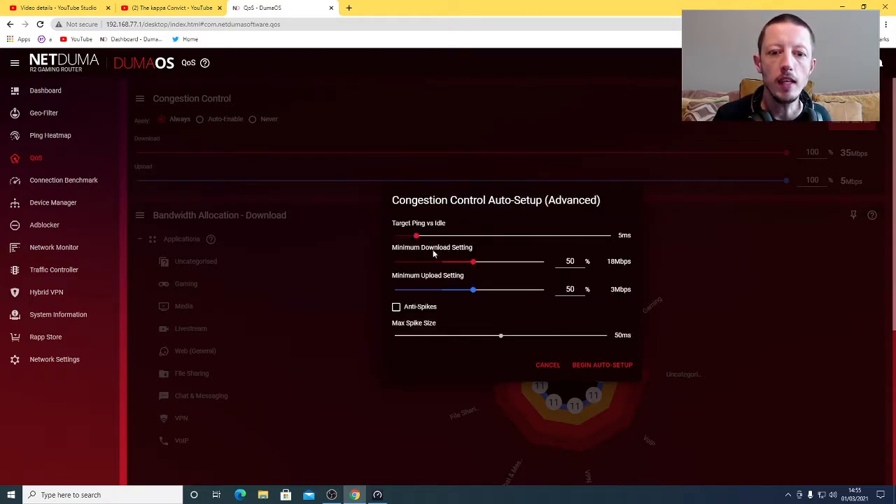When you click on the advanced tab, you can see you've got: target ping versus idle, minimum download setting, minimum upload setting, anti-spikes, and max spike size. What you can now do is actually configure things that happen in your connection benchmark to try and improve the auto setup. Idle time is when your internet is basically doing nothing - just idle - and during the connection benchmark you'll see these values.